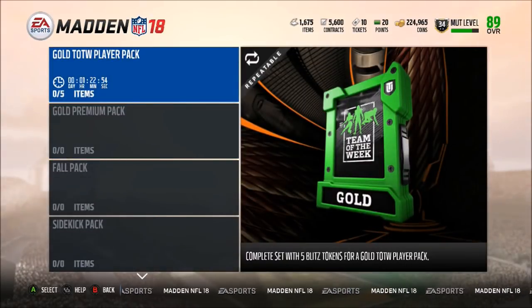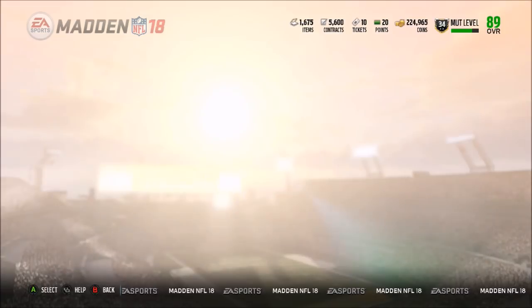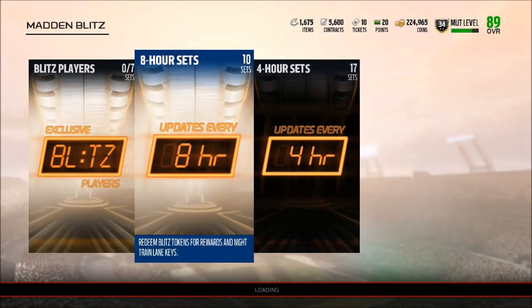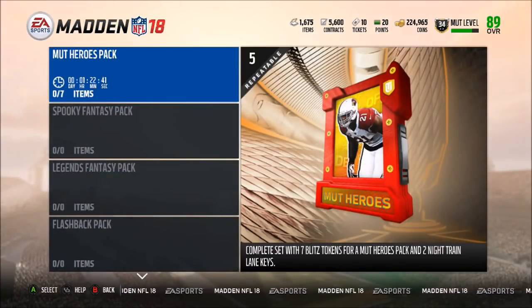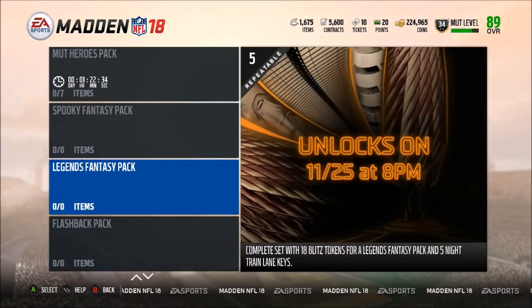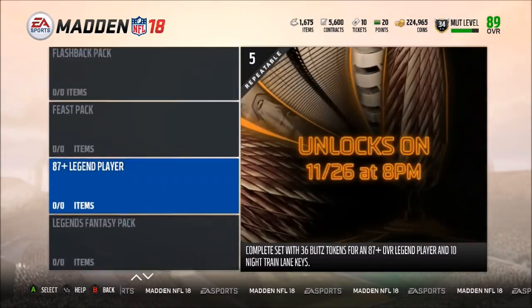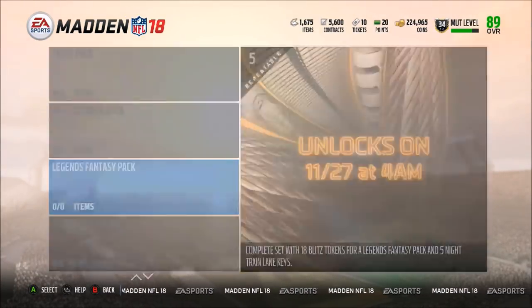We also have some new blitz sets that unlocked. Right now we have the gold Team of the Week player — I would definitely not recommend doing that for five blitz tokens — and a gold premium pack at 12, also wouldn't recommend. For the eight-hour sets we have the MUT Heroes pack for seven blitz tokens plus two Nitro Lane keys, and the Spooky Fantasy pack unlocking at 12. At 8 PM tonight we also have the Legends Fantasy pack.